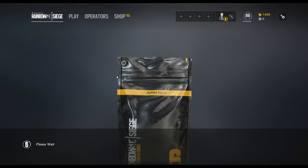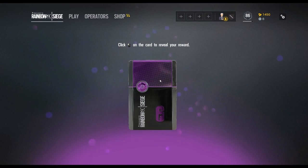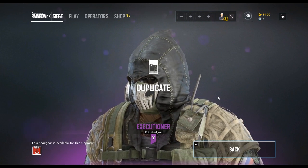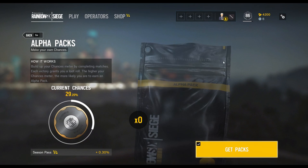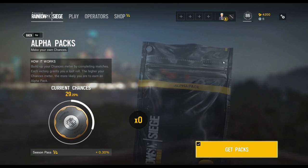All right, here we go, it's loaded. We got a purple. What's a Gold Bee? Oh, we got another one of the Executioners — it just turned into Renown. Okay, that's fine. How much did you get? 200. That's it, we're out. That was the last one. We ended it off with the Executioner. That was all 30 packs.